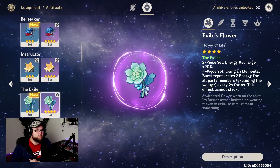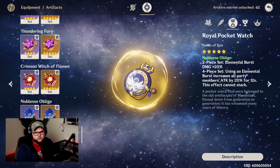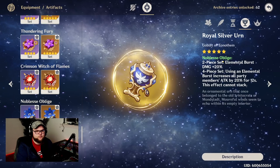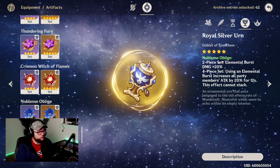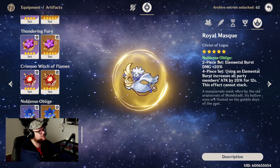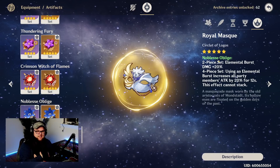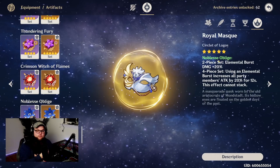No matter which artifact set you settle on, energy recharge is probably going to be needed. Energy recharge on the sands is really good, and electro damage is preferred for the goblet. You could also go for a full elemental mastery build, which would be really interesting. For the circlet, either elemental mastery or crit rate/crit damage depending on your substats. For substats, energy recharge is the best priority given that 80 energy cost, plus attack percent, elemental mastery, or flat attack all make sense.